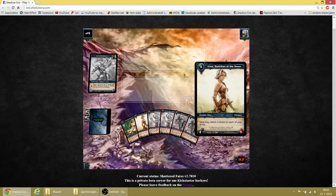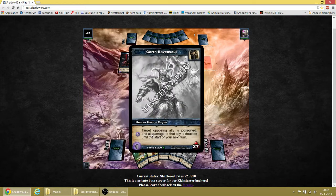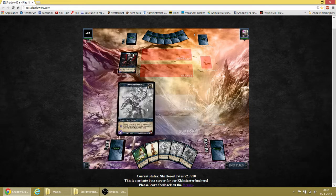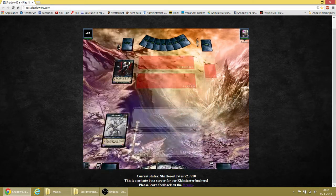We are going to get rid of this one. Our ability says target opposing ally is poisoned and all of the damage is doubled. So if you poison him and you don't attack him, he gets 1 damage from the poison, but that's also doubled. Last turn I was playing against an assassin as well — same ability.